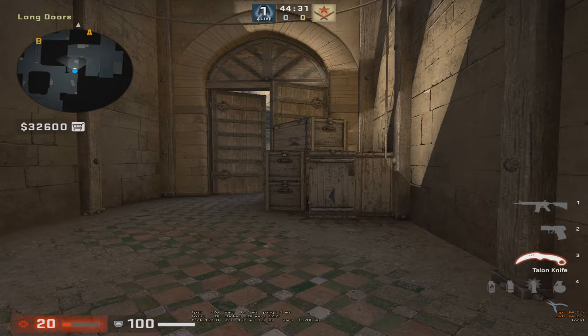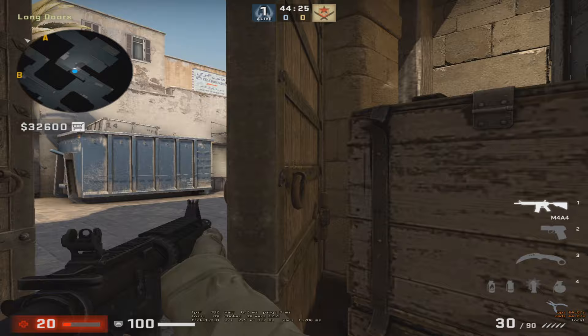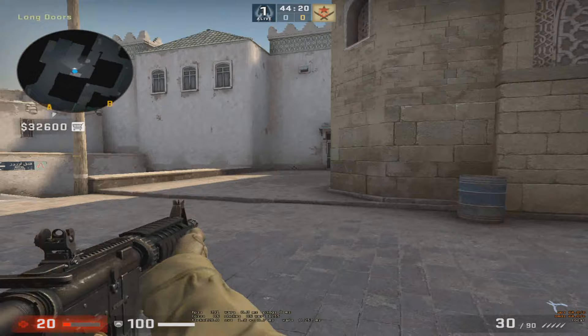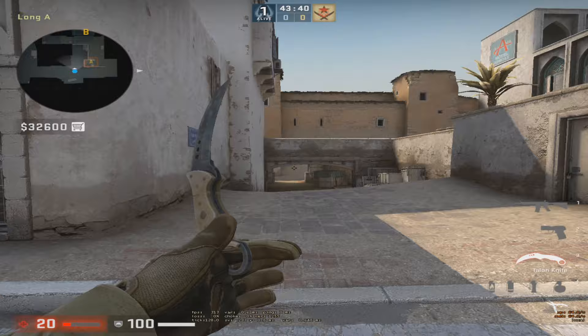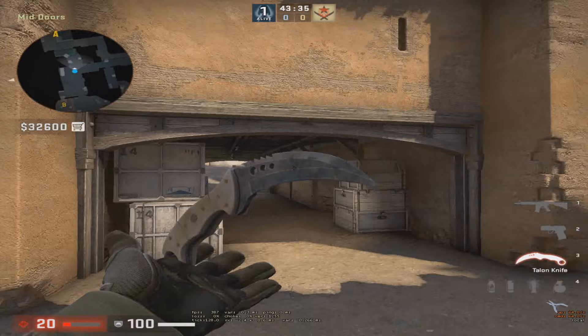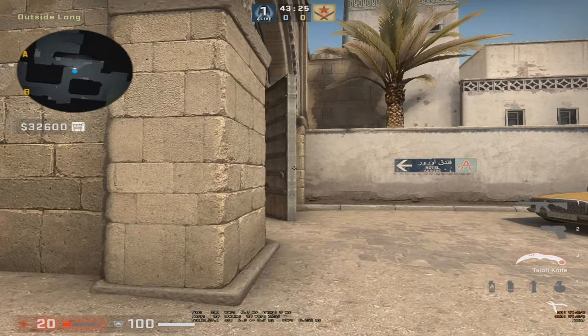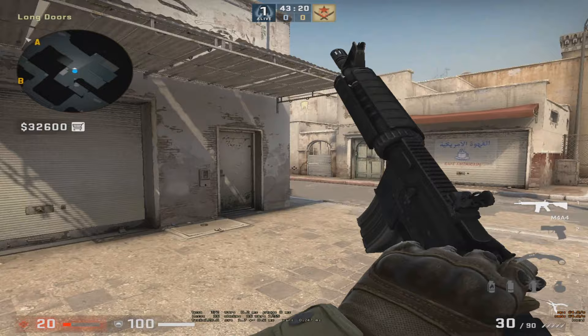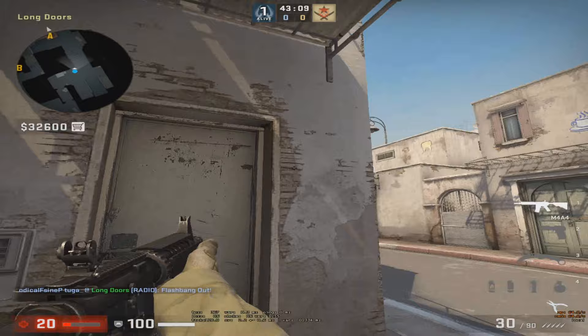When your team says they're not checking long, you can start going long and try to get info for your team. Don't bait. For example, if you have a 5v3 and for some reason the site is open, and your AWP is on mid doors while the enemies are 3 guys crossing long — then you can come here fast because your AWP knows there are 3 players on that side. When that happens, shoulder into car, take some info, flash on top of long building, and then open.